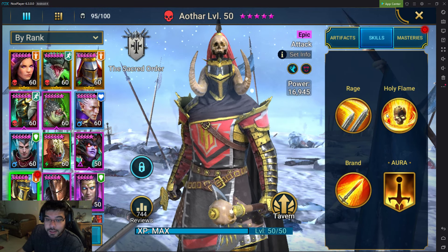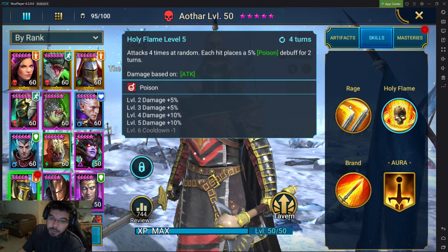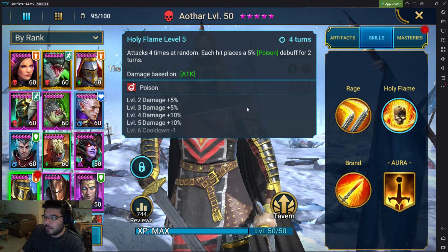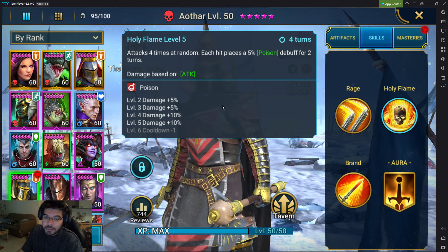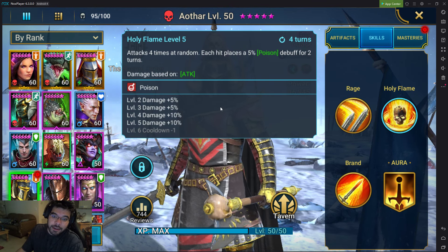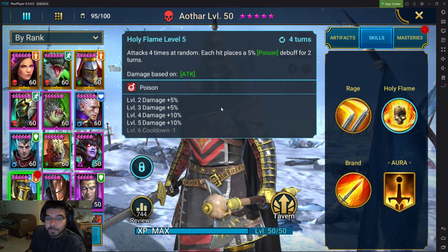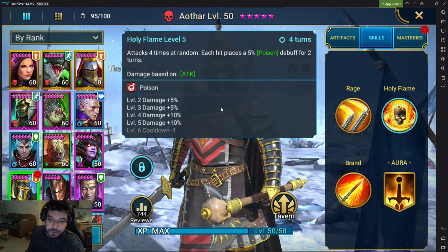Why is he so good for clan boss? His A2 ability. It attacks four times at random, and when there's only one enemy it focuses on him. Each hit applies a 5% poison. This depends on his accuracy, but if you have high accuracy, you're looking at applying a four-poison debuff to the clan boss every three turns once he's maxed out.